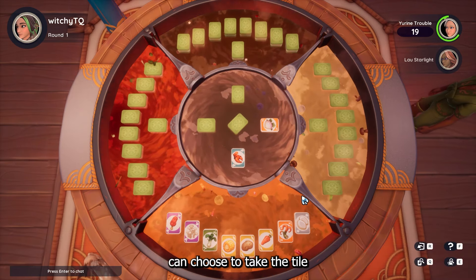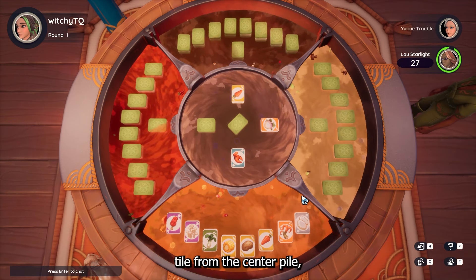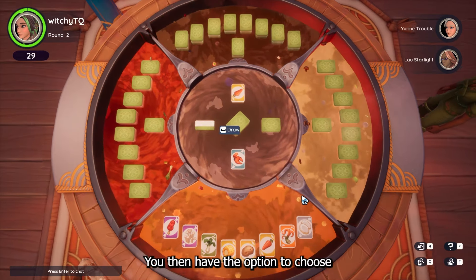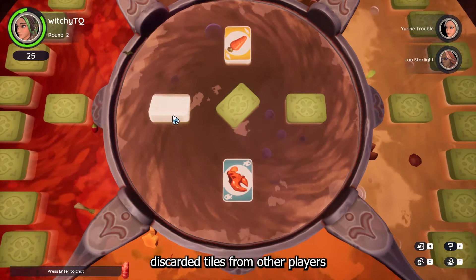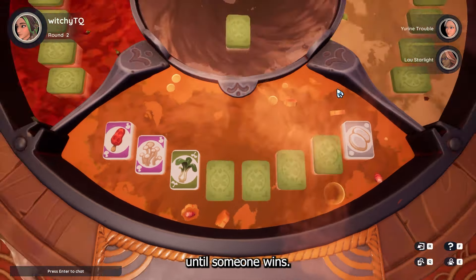The next person can choose to take the tile you discarded, or choose a random tile from the center pile, and this will repeat until it's your turn again. You then have the option to choose any tile within the center circle — either one of the visible discarded tiles from other players or from the main tile pile — and this repeats until someone wins.